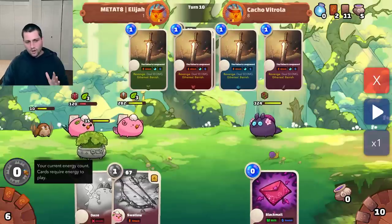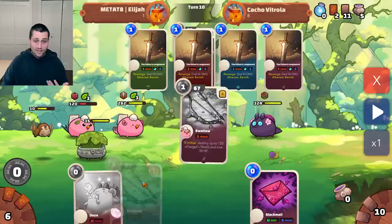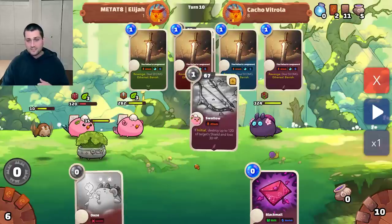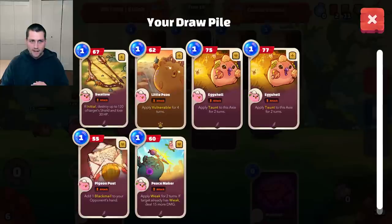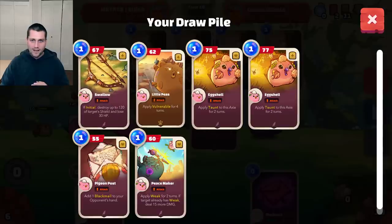Now, here's the kicker. I've got one energy left. You might just be on autopilot and say, hey, I need to use all my energy, do as much damage as possible, and play the Swallow into his mid lane. But that would be a huge mistake in this scenario. Swallow is a shield destroyer — it helps immensely when your opponent brick walls. We want to hang on to that this round, as his Reptile has no shield up right now, but it's very likely to put a ton up in the following round. So I'm actually going to use an energy to put this back into the top of my draw pile, and I'll be making sure that I pull that one out in the next round.